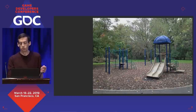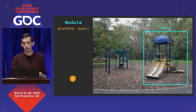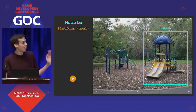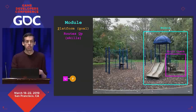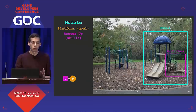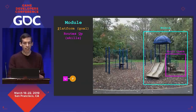Here's the same playground up close. As the fundamental unit, we have a module, or a self-contained chunk. At the heart of this module is a platform elevated up, which serves as a kind of goal. In order to get up to that platform, there's a skill check the player must pass — a route up, in this case a staircase. The skill check is not a binary pass or fail. For a three-year-old you'll be pretty slow on those stairs, for a ten-year-old maybe you can go two steps at a time, and in a multiplayer context, if I can take those stairs two steps at a time and my opponent can't, now I've got tactics I can exploit.